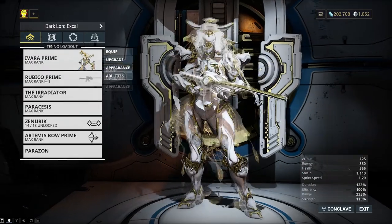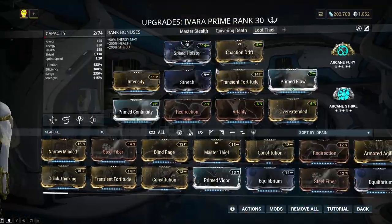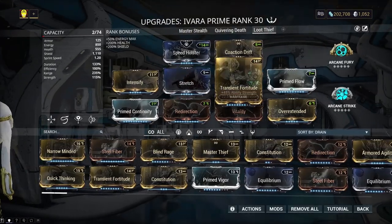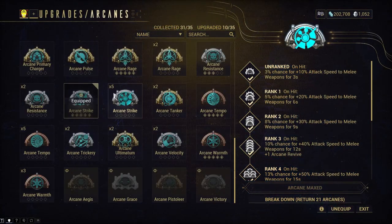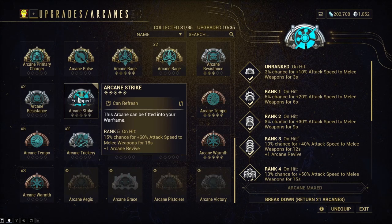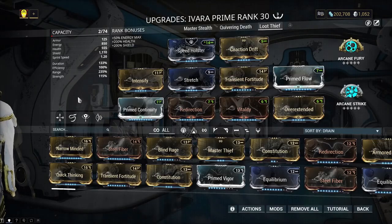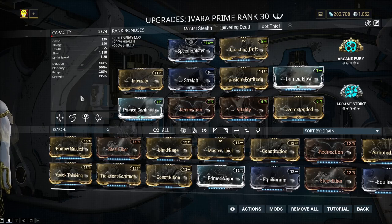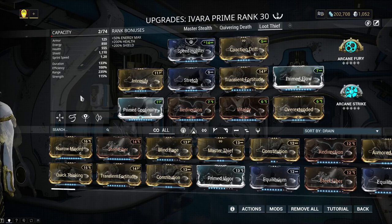To amplify the effects of melee, I have Arcane Fury which increases melee damage by 180% for 18 seconds on critical hits — 60% chance. I've also got Arcane Strike, giving a 15% chance for 60% attack speed for melee weapons. I use this particularly for what I call my spin-to-win build where I just whip right through a crowd and slash them to bits in seconds.